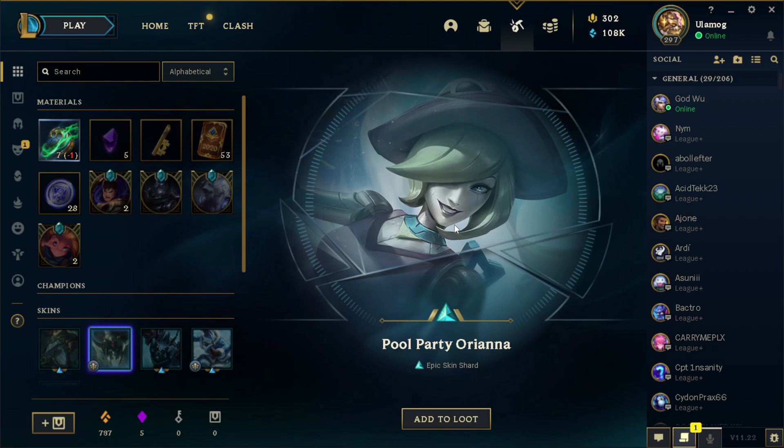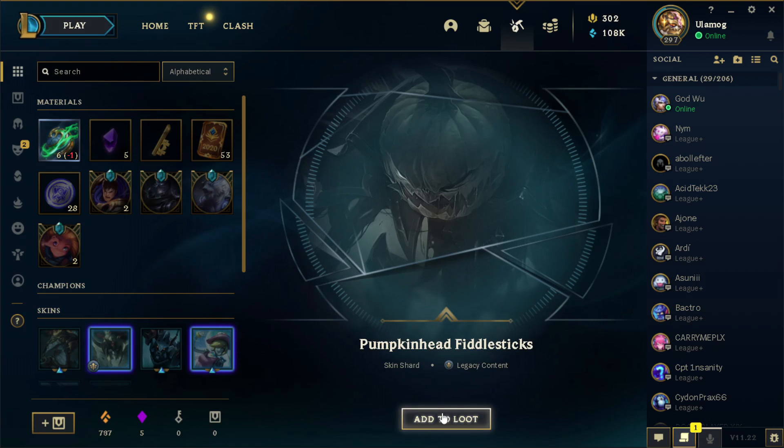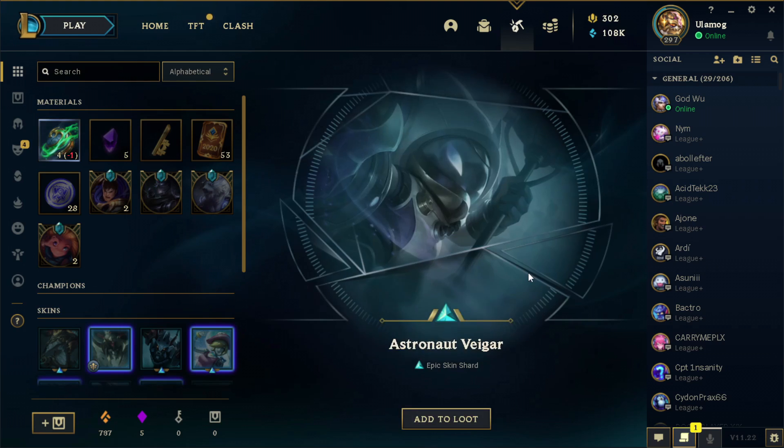Alistair — oh nice, I like this one. Pool Party Orianna. Pumpkin Head Fiddlesticks — a little bit too late for Halloween but still nice. Spooky Gangplank, okay, another Halloween skin back-to-back.